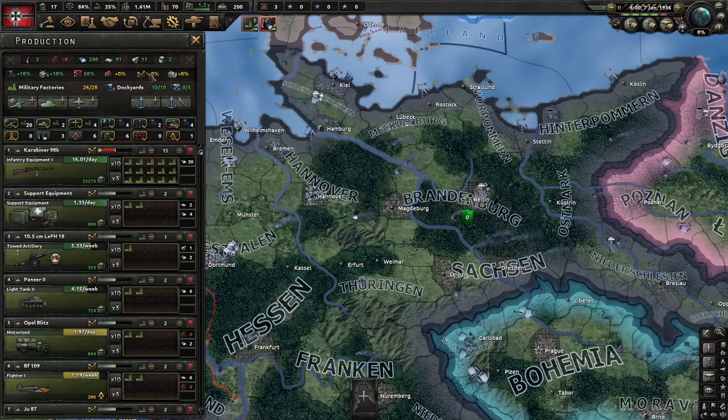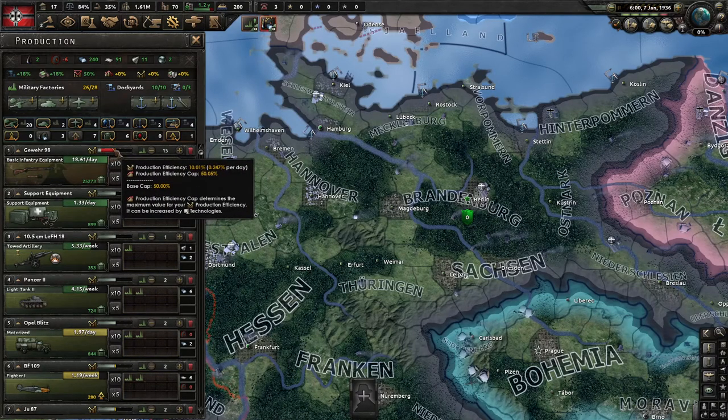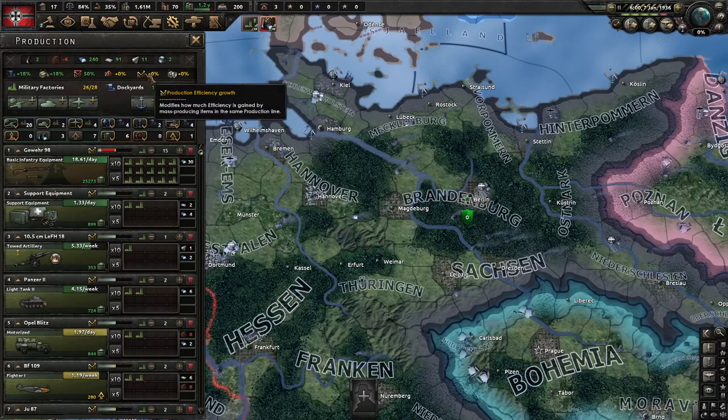The next thing is production efficiency growth and production efficiency retention. Basically, see this red bar? I converted the guns to a worse equipment, so now it lost 40% of the bar that it had originally. When you were making 50 guns a day, now you're making 18. The higher these numbers are, the less of this bar you lose. Production efficiency growth is just how much one factory gives — it's like factory output, and they're basically the same thing.